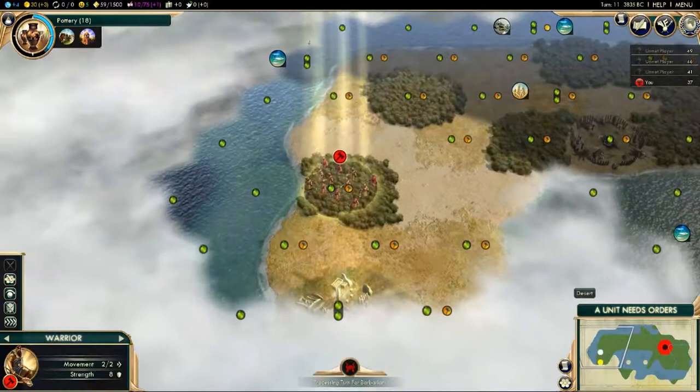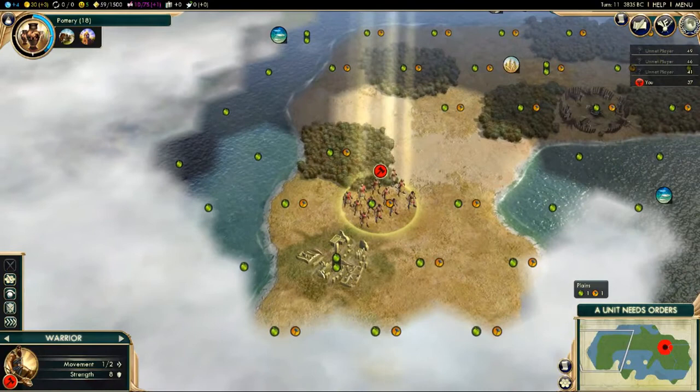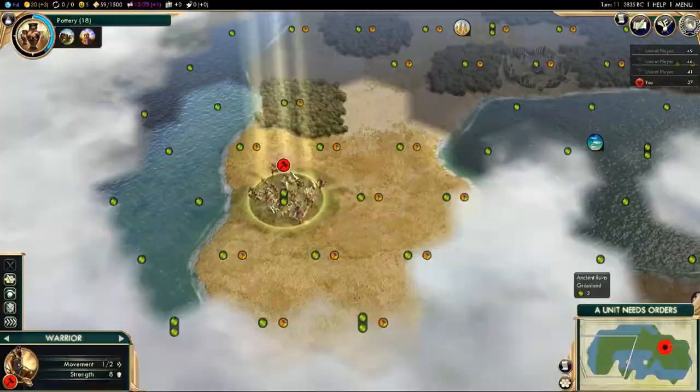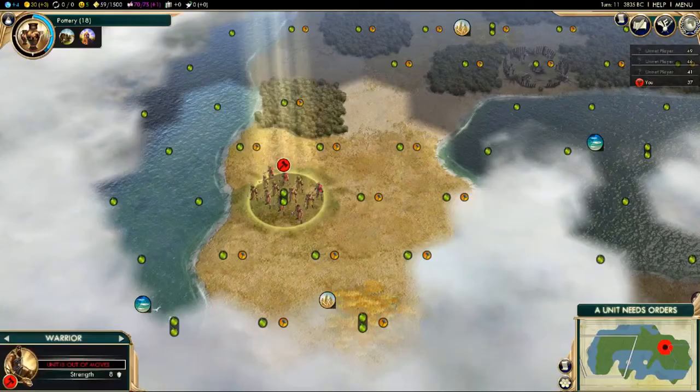To explain tile yields: we've come across desert tiles and there are no yields on them, because desert does not give you anything useful at this point. When we research Bronze Working, for example, we can identify iron, which might be in desert or pretty much any tile and would give it a yield. From another ancient ruin we've found 60 culture. In a few turns I'll show you the other use of culture. For now we're going to keep exploring.